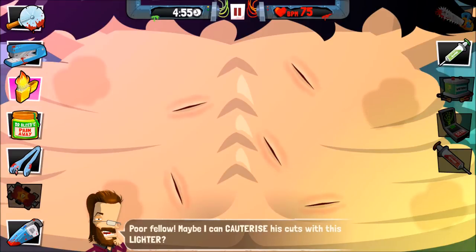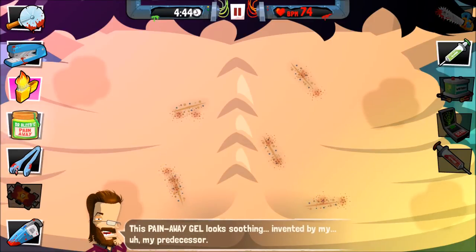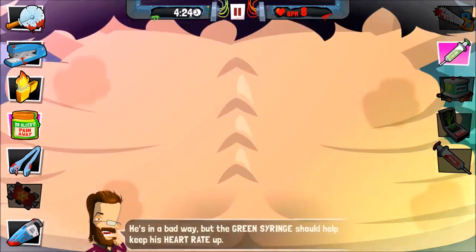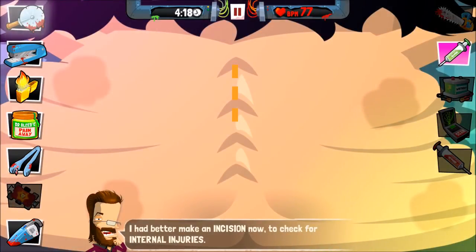Maybe I can cauterize his cuts with his lighter. With his lighter — are you serious? Well, we are professional. It's paying the wages — soothing, invented by me. Oh look at that, almost like new! We're good — oh no we're not. He's in a bad way but the greens should help to keep his heart rate up. He has a heart rate of 77, time to open it up.